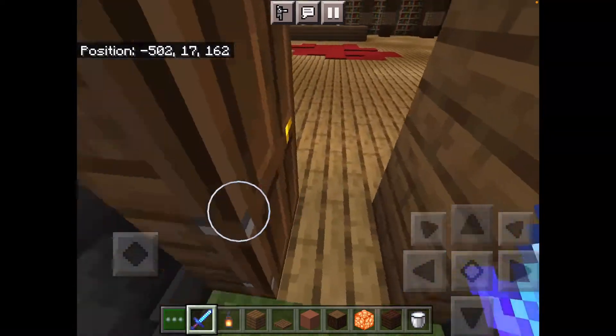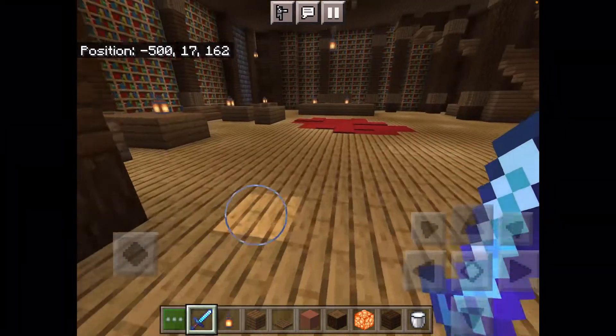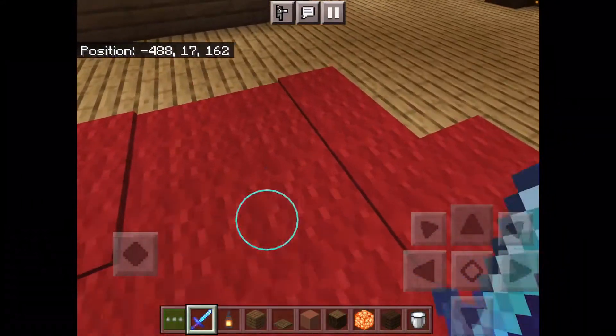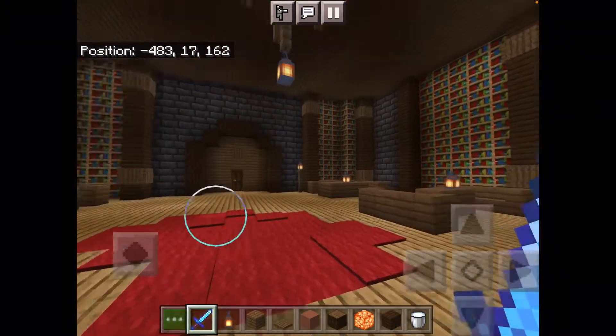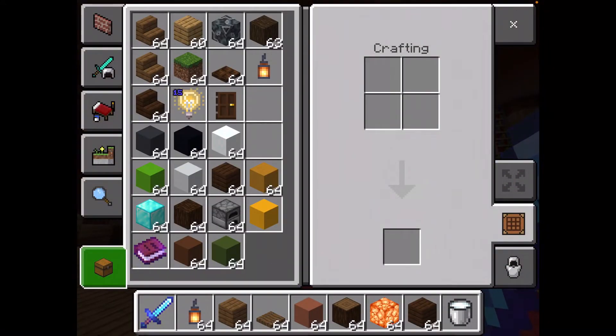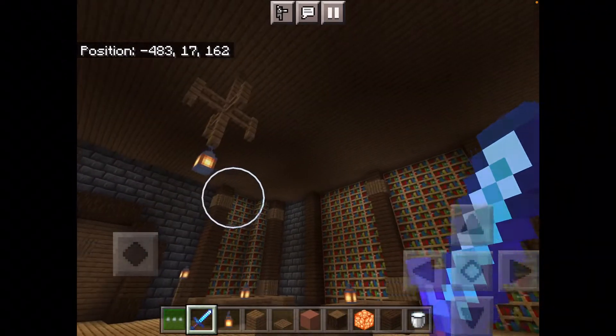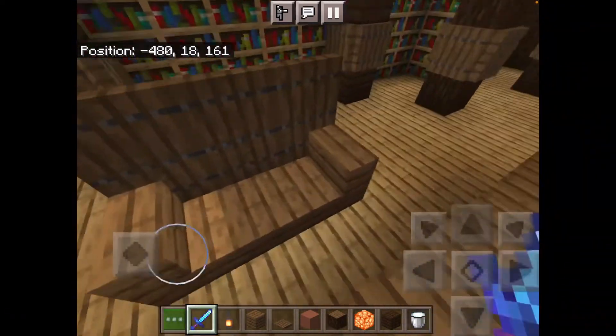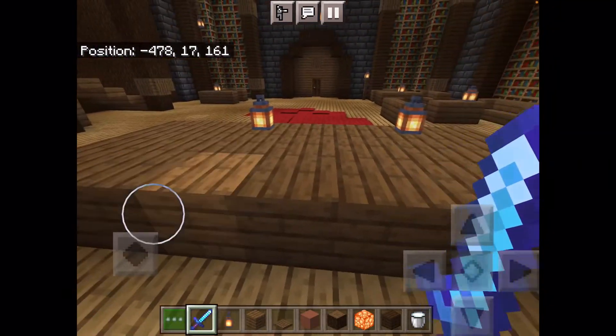In here we have like a lounge library area where people can sit and chill, some carpet here. I didn't use any light blocks for this build — I did have them in my inventory, but I wanted to see what I could do without them.